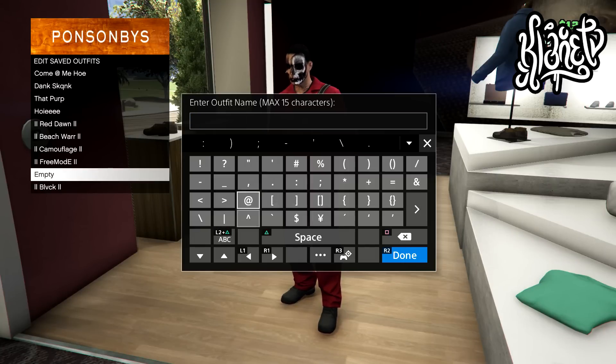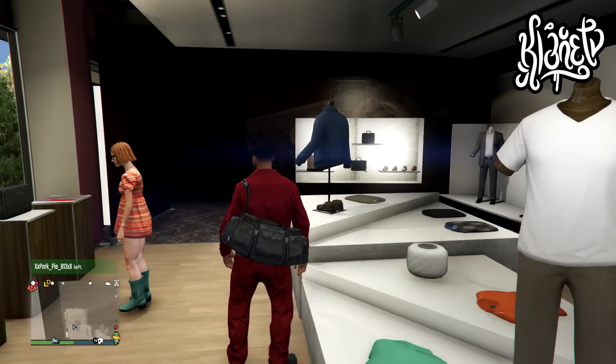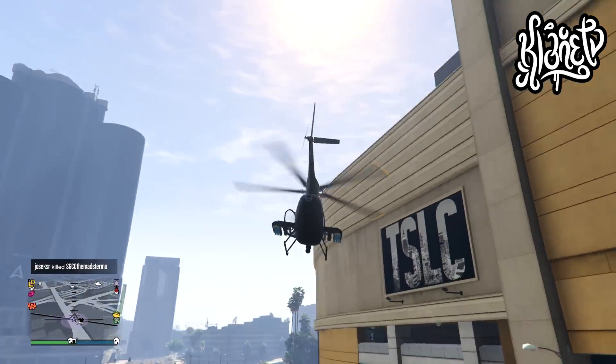I'm pretty sure most of you guys know how to do this already, but for the ones that don't I will be showing it to you right now. This transfer glitch is pretty simple — all you have to do is get a helicopter and fly it up to a pretty good height.